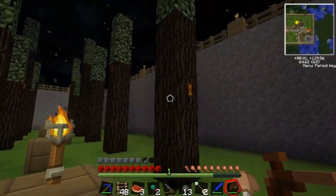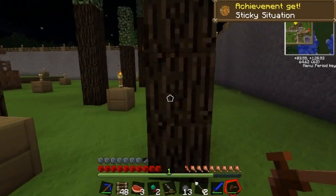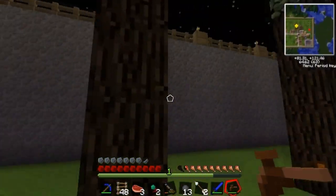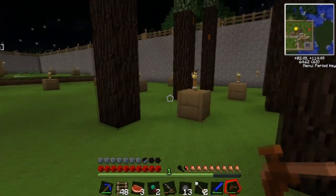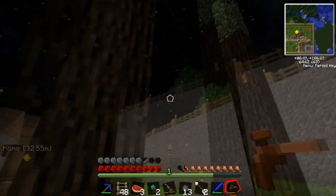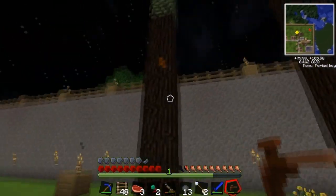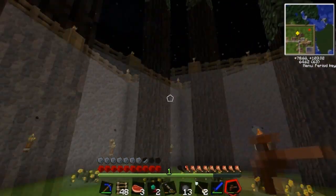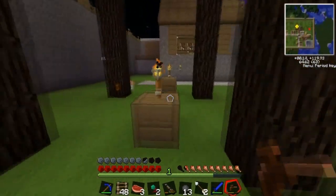There we go, I got one. I will tap this tree. I made a tree tap. How do you even know if you've gotten anything? Oh, that's how. You already missed one — yeah I'm only looking on one side. How much does each of these make? One rubber.